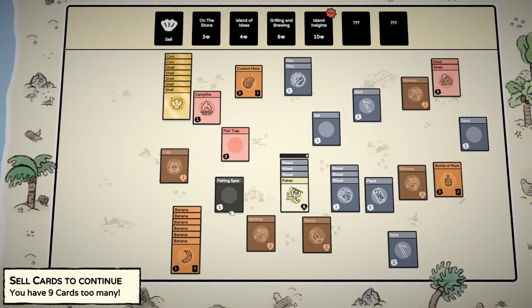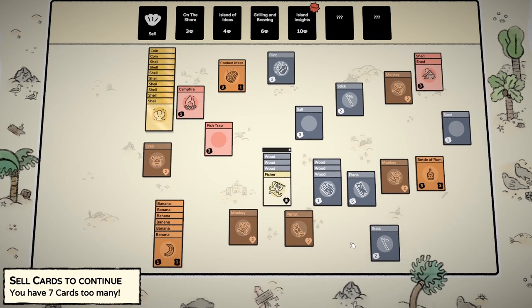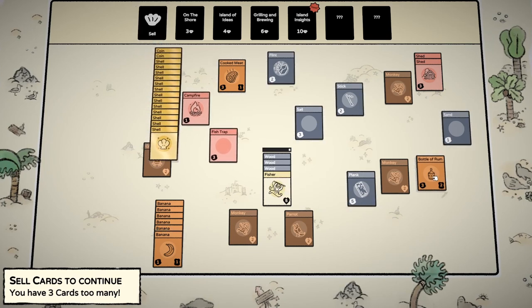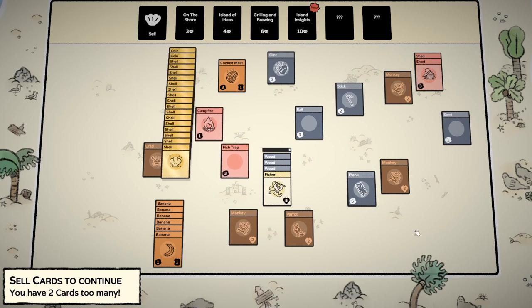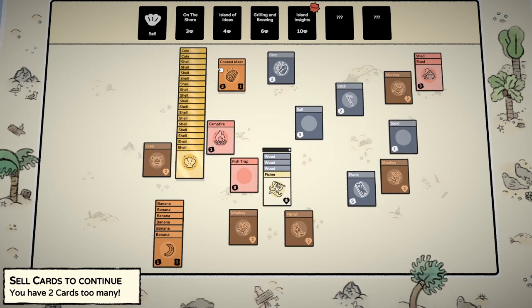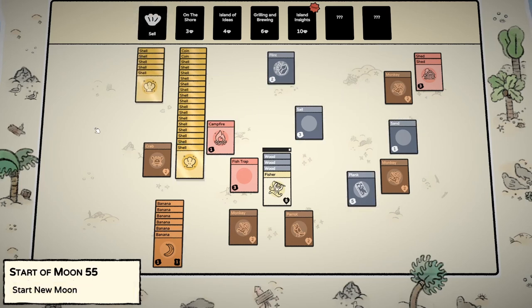12 cards too many - that's a real problem. I'm going to start selling some fishing spots, a flint, some wood, the stick, and the rum - I know I shouldn't but I need to prioritize. I'll sell the cooked meat. That's kind of a nice exploit - if you could eat part of the meat and then sell it for max price, that's pretty nice.